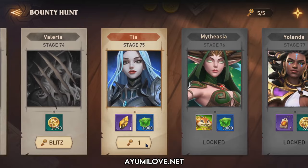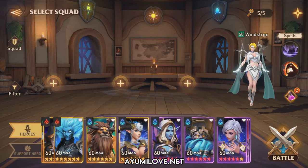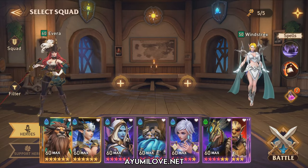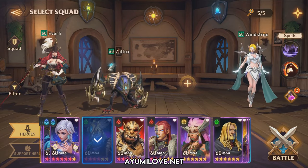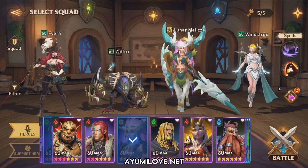In this Bounty Hunt, I'll be using Wind Strikes as the speed buffer and attack booster, Avera and Z-Logs as the damage dealers, and a crowd controller which is Luna Melissa. For the spells, I'll be using Sundering Purgatory for defense down and Rage Fury Rage for additional attack boosts.